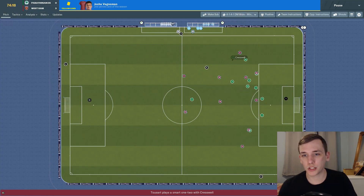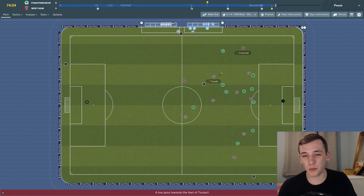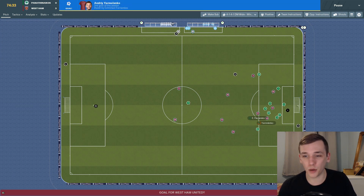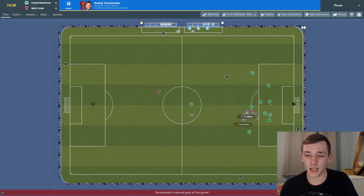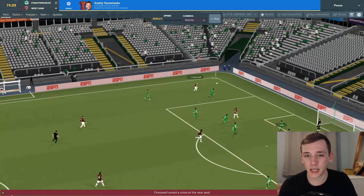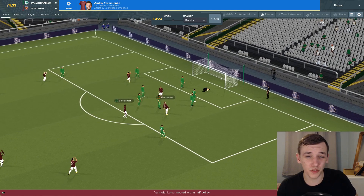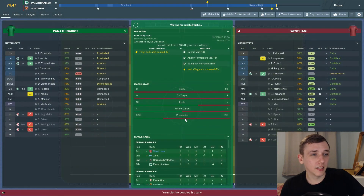At 75 minutes we're just keeping possession really well — they're not troubling us at all. Creswell gets the ball in, it falls to Yarmolenko in the box — not sure what the keeper was doing there — and it has not been disallowed, it is now 4-0. Good play by Creswell down the left-hand side, decent delivery in — they win the initial header but Fernandes finds it in the box, takes a deflection off the defender, potentially taking it away from the keeper, and that makes it 4-0.